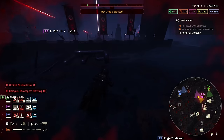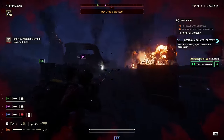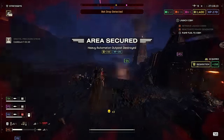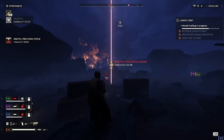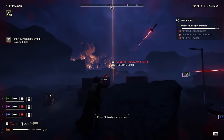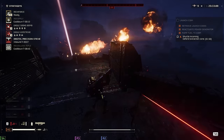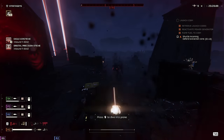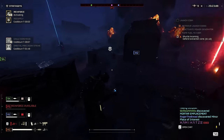For fairness, one of the orbital precision strike's biggest shortcomings versus the other two is that the likelihood of missing is much higher — you can completely miss a throw, mistimed the throw, have it bounce off a rock, or drop it on yourself. At least with the rail cannon it might find a nearby target, and the laser will eventually find what it needs. Also, unlike the rail cannon's immediate cooldown or the laser's one-second call-in, the orbital precision strike has a three-second call-in time from when the stratagem lands.